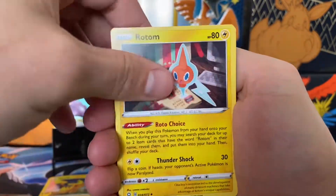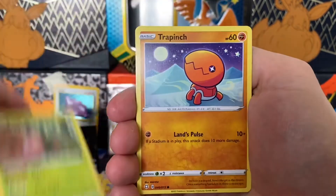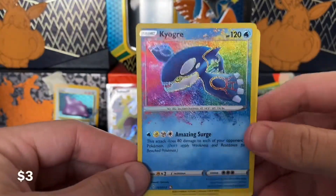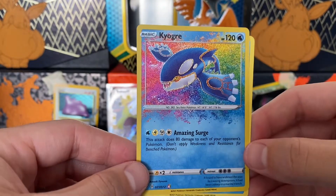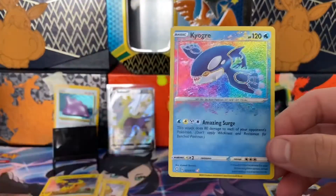People think they can just go to the store, drop 20 bucks, and get some amazing cards — which is possible, a lot of people will get one pack and get something. But it is not the more common outcome. Oh my gosh — are you kidding me? I actually ended up pulling the one amazing rare that I bought! And Volcanion — wow, that is awesome.